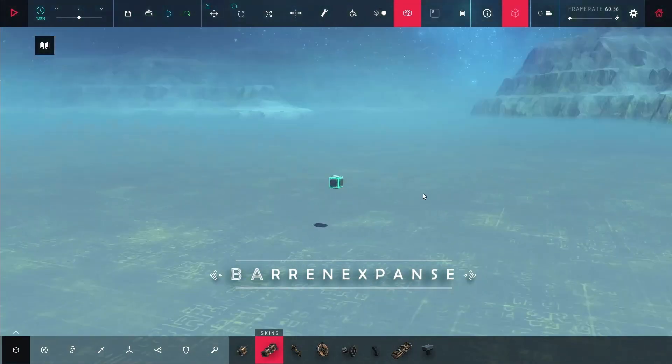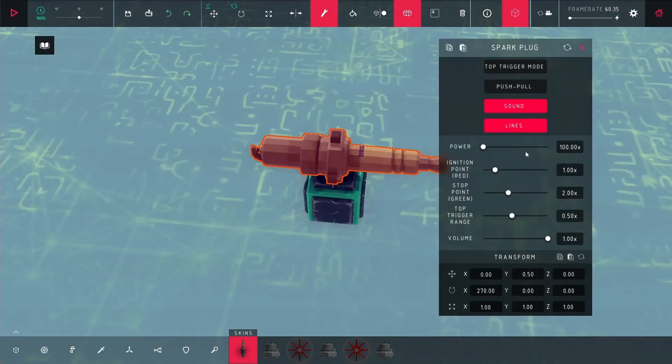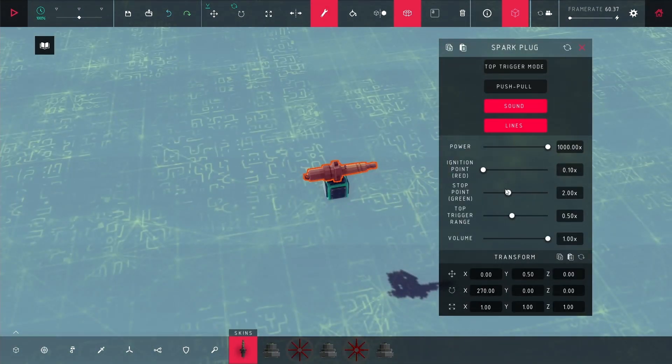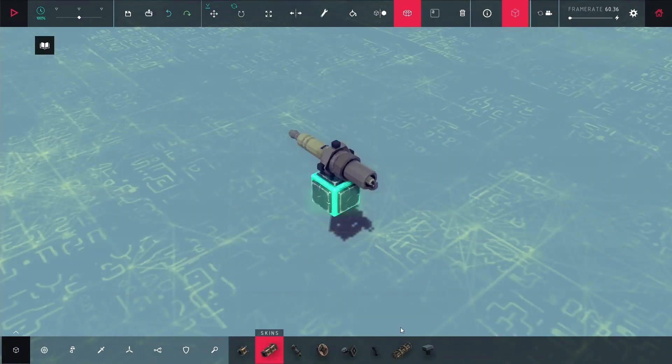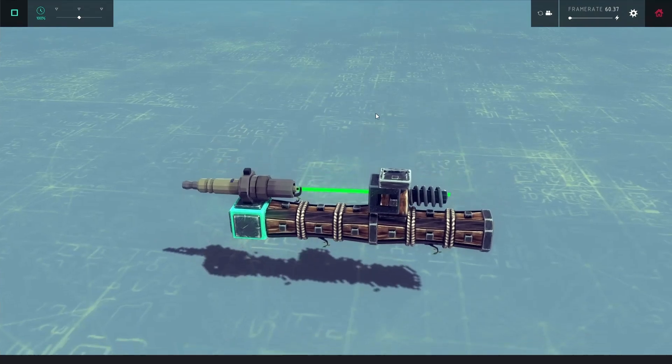I'm starting off in the sandbox, and the first thing I did was put down a spark plug, because I just wanted to mess with it and see what it was all about. I had a few settings with ignition points and power, so I decided to put down a piston facing directly at the spark plug, just to see what would happen.